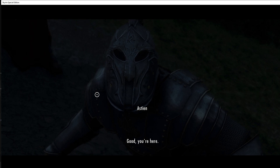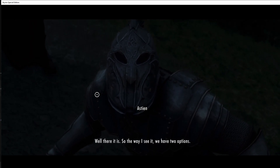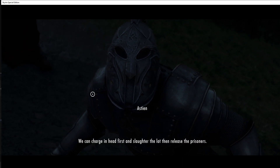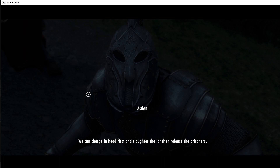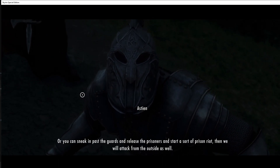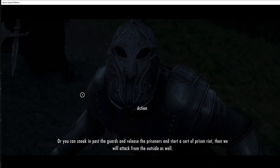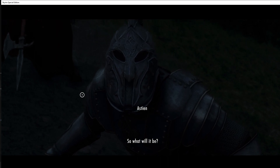Good, you're here. Well, there it is. So the way I see it, we have two options. We can charge in head first and slaughter the lot, then release the prisoners. Or you can sneak in past the guards and release the prisoners and start a sort of prison riot. Then we will attack from the outside as well. So, what will it be?